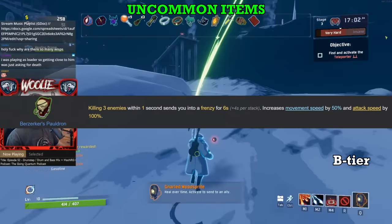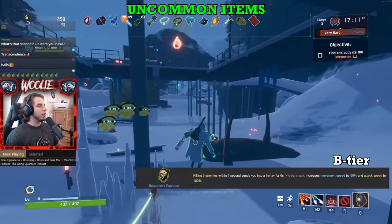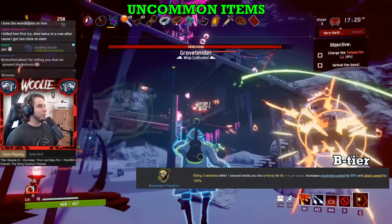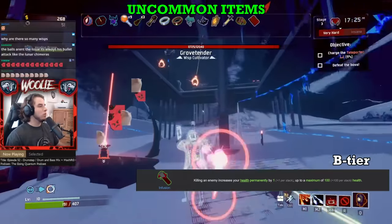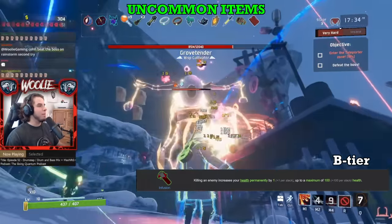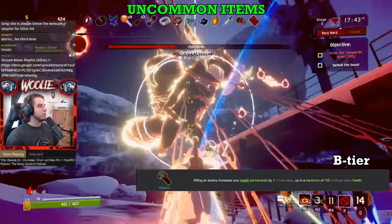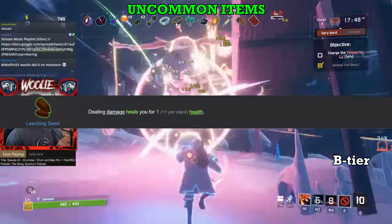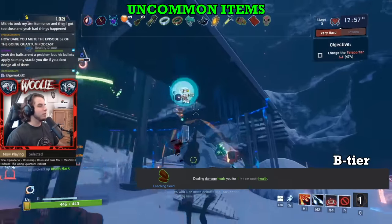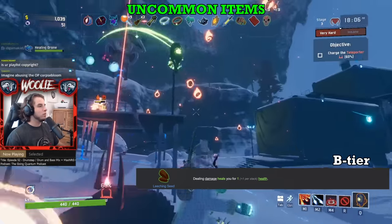Moving up to B tier, starting with Berserker's Pauldron. A nice chunk of movement and attack speed when killing enemies in quick succession is a very good effect. So long as you have a bit of innate AoE and a few items to aid you, you should have no problem maintaining Pauldron procs when they matter most, such as during the teleporter. Next, Infusion. I've come to appreciate the HP increase more and more, especially with stage 5 and its crazy enemy types. There have been more and more threats added to the game, including the 10% increased difficulty scaling, so Infusion has become more lucrative. Having an additional 100 or 200 HP makes a world of difference when you reach stage 5 with just under 500 total health. Next, Leeching Seed. The Leeching Seed simply pales in comparison to the Harvester's Scythe. The 1 HP per stack of Seed is useful early on but quickly falls off — you'd be better off getting Scythes instead.